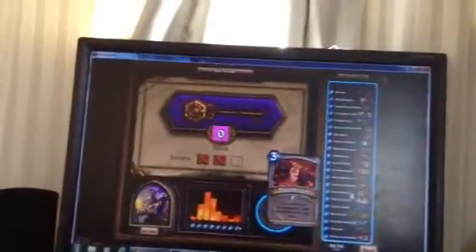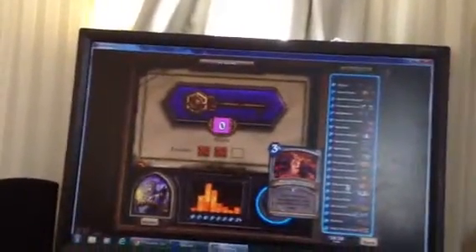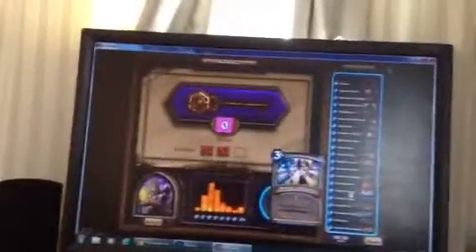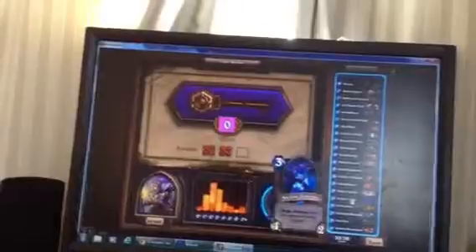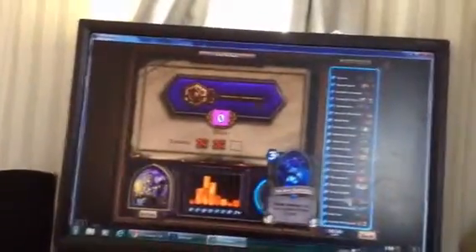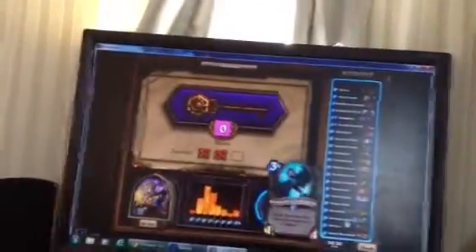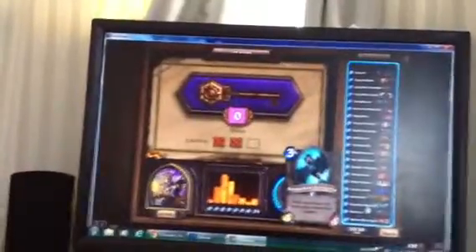Nerubian — hope I'm saying it right. Puddlestomper — a 3/2 murloc. Rockbiter — it transforms a friendly minion into a random minion with the same cost. Sword of Justice gives a decent minion taunt. I'm on cost 3 now. Thoughtsteal — copy two cards from your opponent's deck and put them into your hand. Well Chosen — give a minion +2/+4 and spell damage +1. Ogre Golem — charge, but gives your opponent a mana crystal. Demolisher — at the start of your turn, deal two damage to a random enemy. Stoneskin Gargoyle — it's a pretty good card; at the start of your turn, restore this minion's health to full.